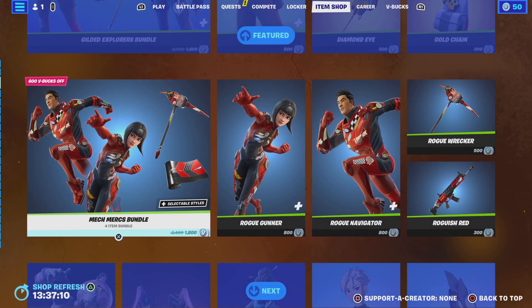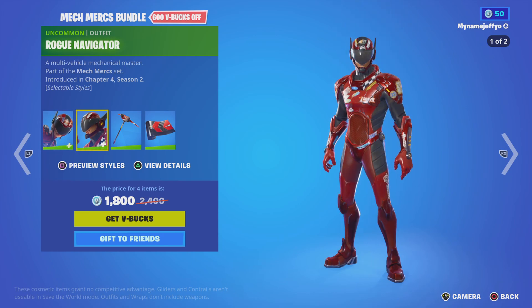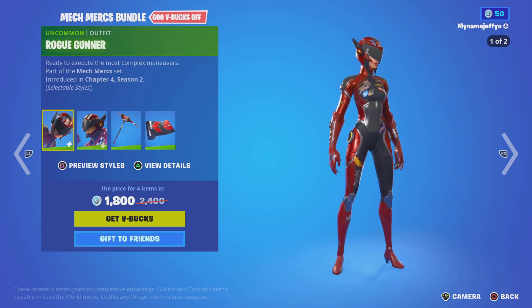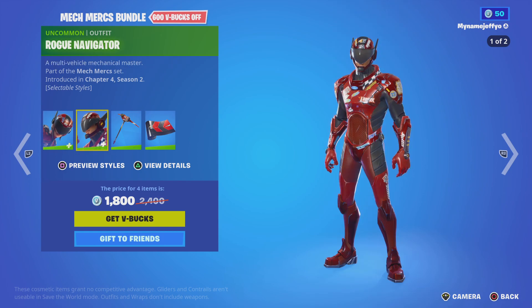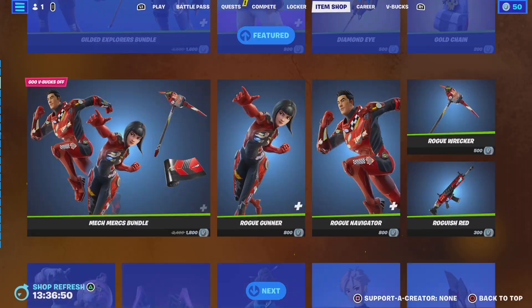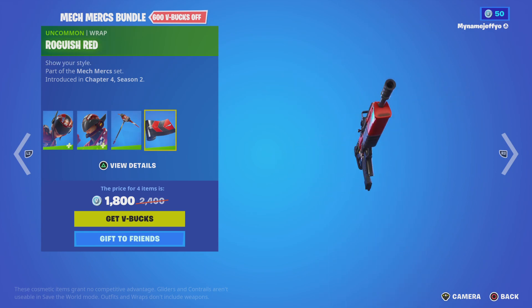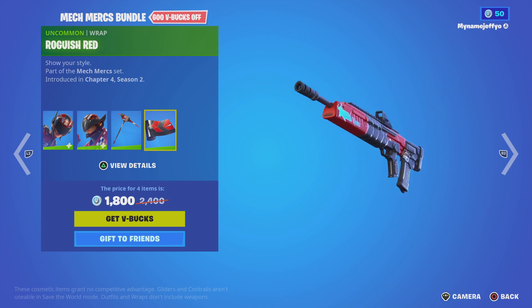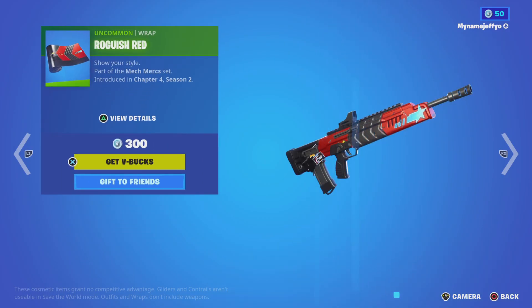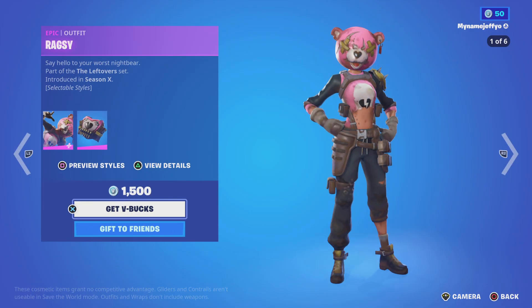Moving on, we've got the Mech Mercs Bundle. I haven't seen this in a while — it didn't come out for a while, so it's from Chapter Four Season One. We've got the Rogue Gunner, the Rogue Navigator, the Rogue Wrecker Pickaxe, and the Roguish Red Wrap. You can buy them separate if you'd like, and it is cheaper.